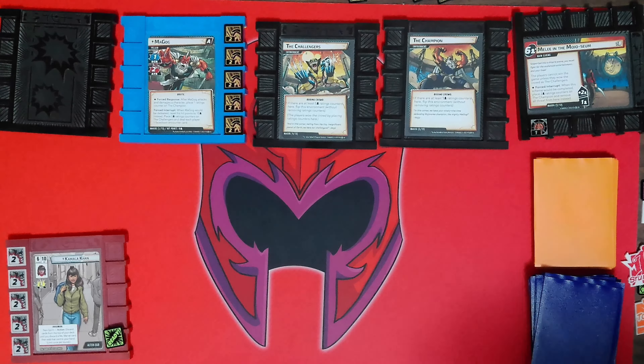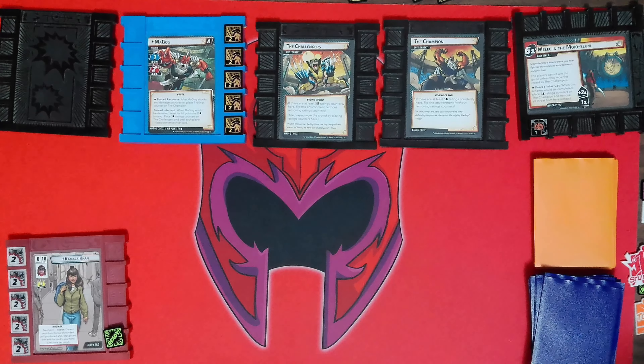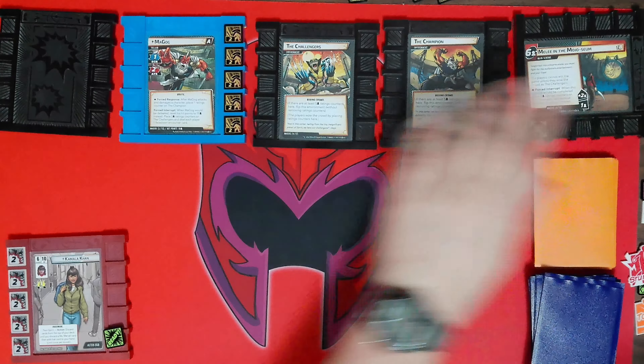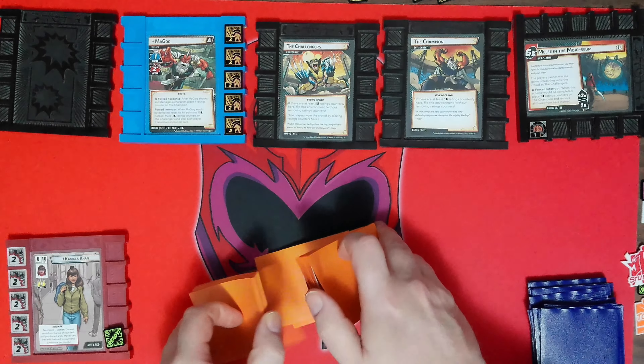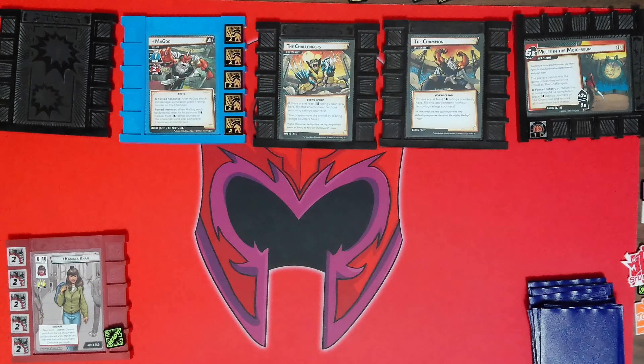Magog has a scheme of 1 and attack of 2. After Magog attacks and damages a character, place 1 rating counter on the champions. If the server gets 5, it'll flip from the booing to the cheering side. When Magog would be defeated, reset his hit points back to 10 and place 3 rating counters on challengers — again, when there's 5, we flip it. We also get an encounter card. I chose the western module because that was a genre we didn't do in the pool series. For Magog, I went through the three Mojo scenarios and chose the modules that way.